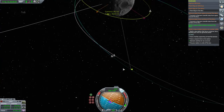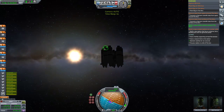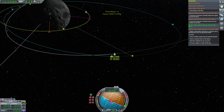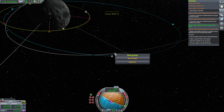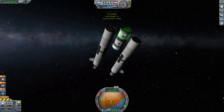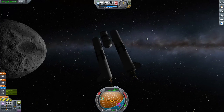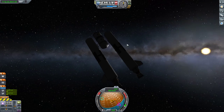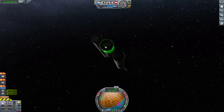This other ship here is not so much a ship. Switch to — this is just my pseudo-station, which is uncontrollable. It doesn't have a probe core or anything. I can't even rename this, I don't think. That's kind of funny.